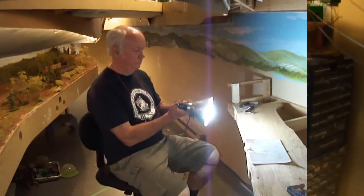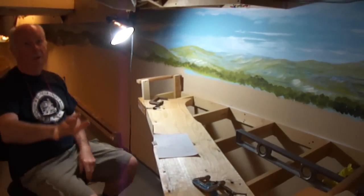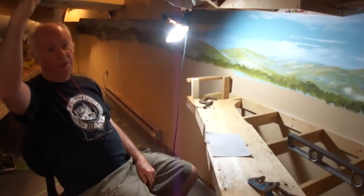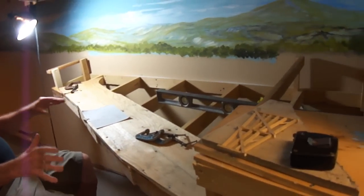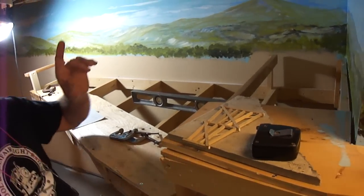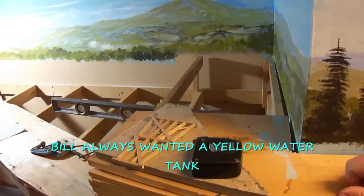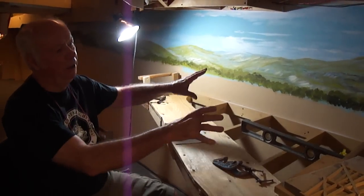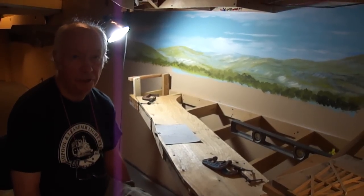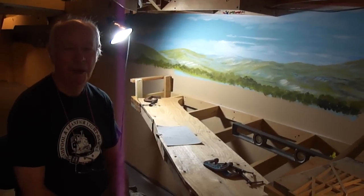Moving into the finished part of the layout, this new section sits underneath Lizard Head Pass — at 10,250 feet above sea level, the highest point on the RGS. This is where Bill is going to build the Grandview Mill, with a mill trestle here and a yellow water tank going in. There will also be some other company facilities. The mill wasn't actually in existence at this time historically, but as Bill says — it's his model railroad, modeler's license.